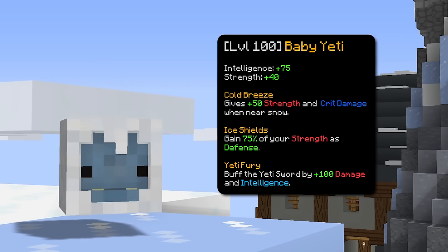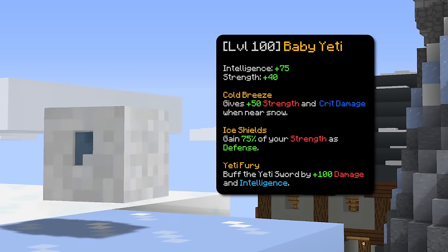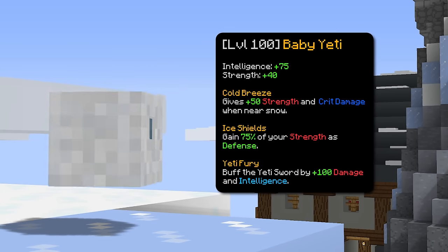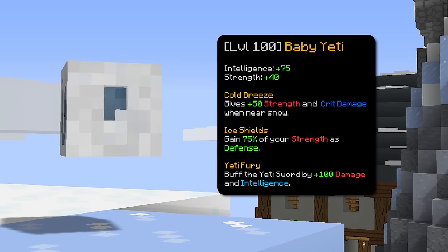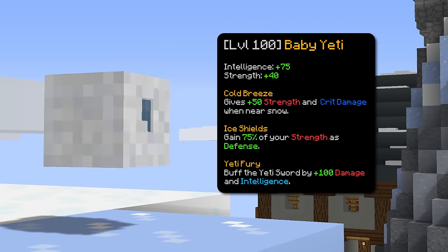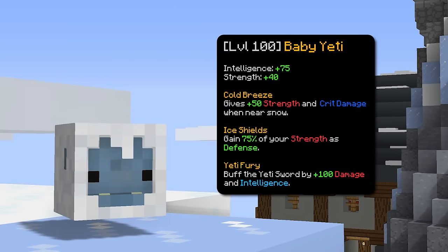The third pet is baby yeti. Baby Yeti pet gives you strength and intelligence as base stats and has the ability to give you defense depending on your strength. This pet is only good if you're running Necron as a tank. If you didn't know, at a very high catacomb level, you can pretty much tank with 3-4 necron, diamond head, and a baby yeti. Or some people also wear bonzo mask or spirit mask to be extra safe.